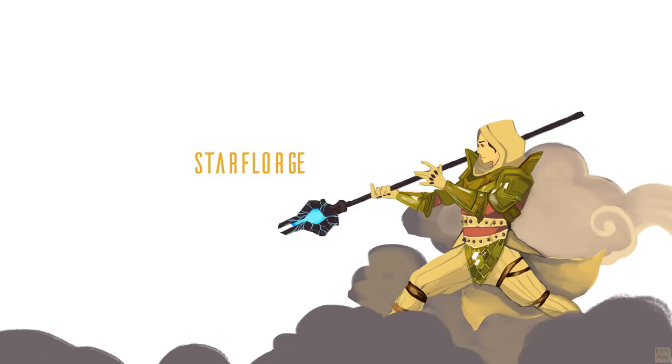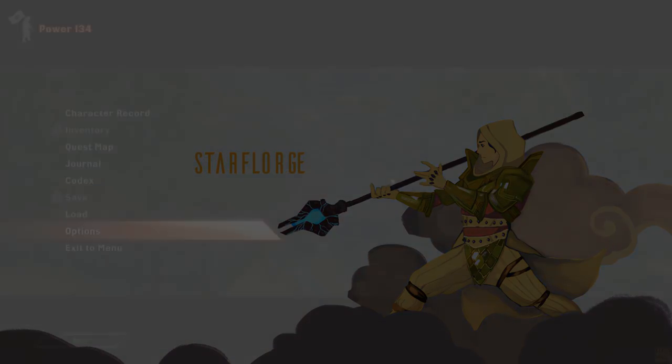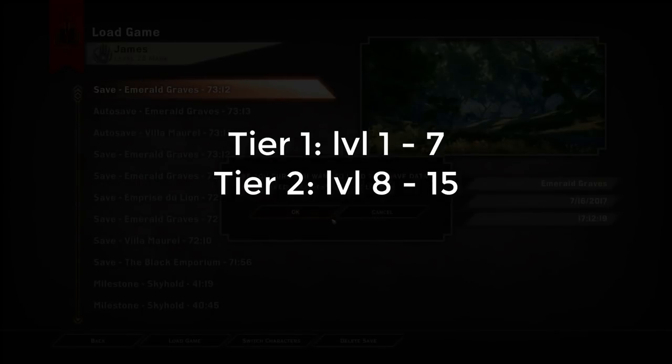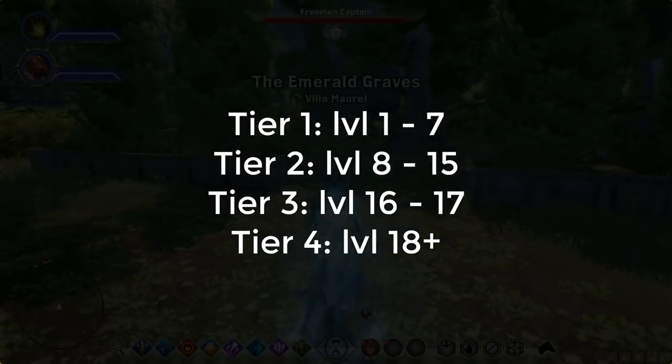What's up guys, it is Starfleurge here. Today I'm bringing you a brand new video on the best mage gear for Dragon Age Inquisition. This will cover every level zone: tier 1 which is level 1 to 7, tier 2 which is level 8 to 15, tier 3 which is around level 16 to 17, and tier 4 which is roughly level 18 plus.